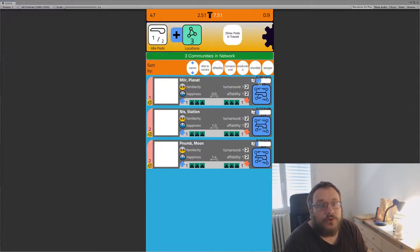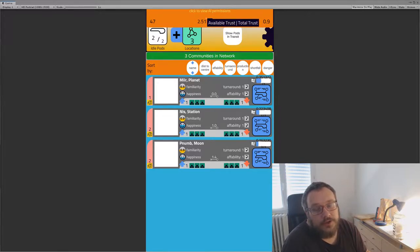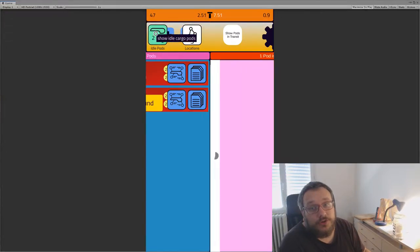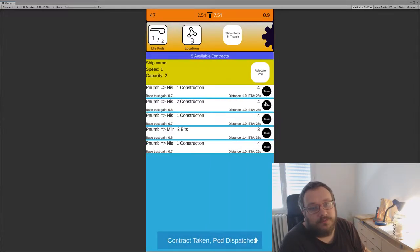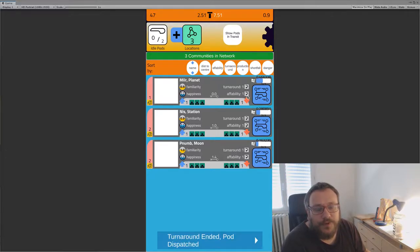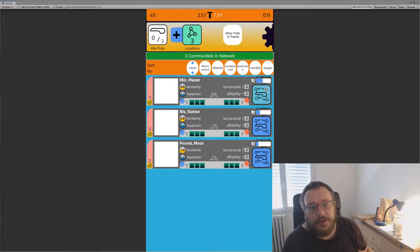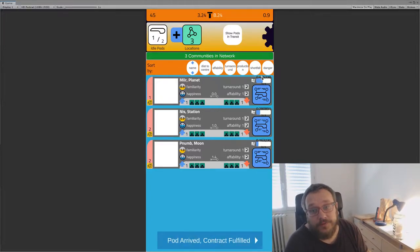There's also a little UI error where I don't truncate this number enough. As you fulfill contracts for places, aside from the general trust you're getting, you get trust locally. When you deliver things that a location needs, or take things they've overproduced, there are better and worse contracts in that list. As you fulfill these contracts you gain more and more trust within the local community. At the moment it's called local trust, but I think that's a bad name because it's confusing alongside your global trust.